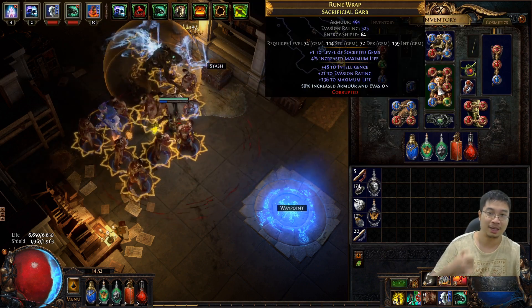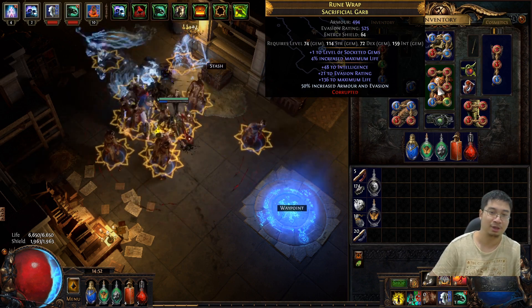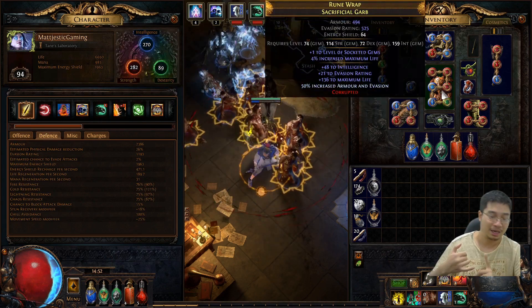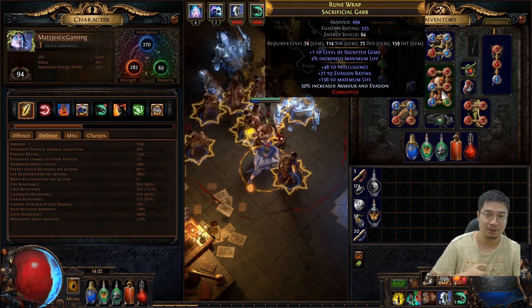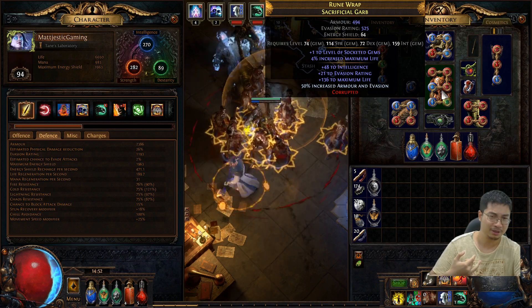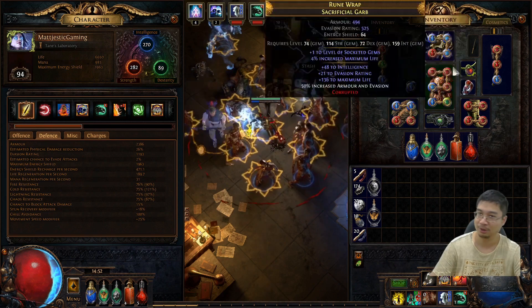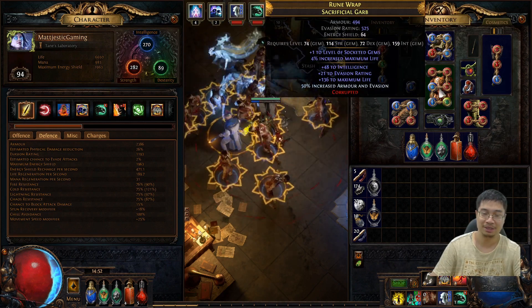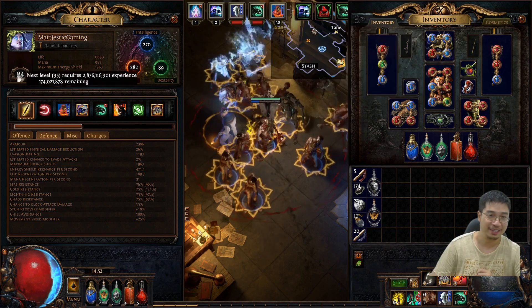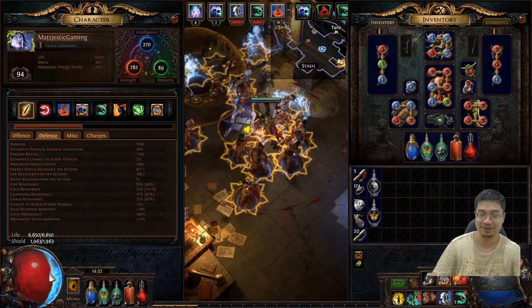For me, I can still upgrade the chest armor but I've been reluctant because I managed to balance all my resistances to an okay level. The current armor doesn't have resistance, but with my build the life and life percent is actually pretty good so I'm keeping it for now. In the future I can upgrade to more resistance. My next goal is to level up and aim for 7000 life and at least 2000 energy shield.